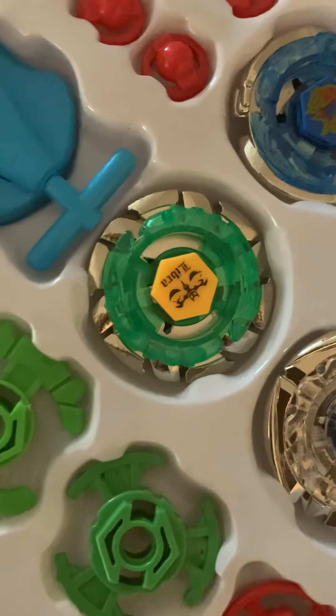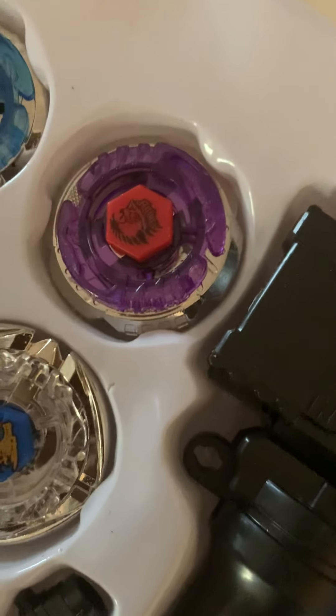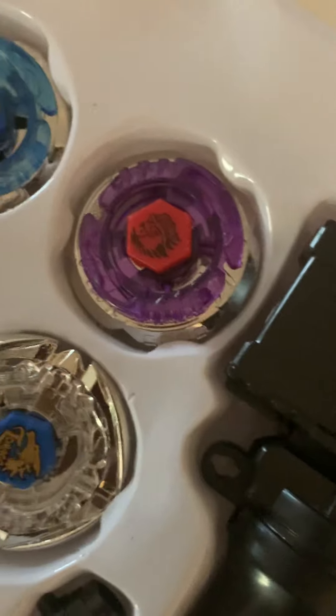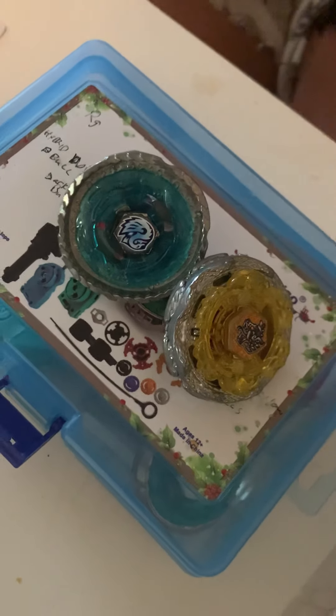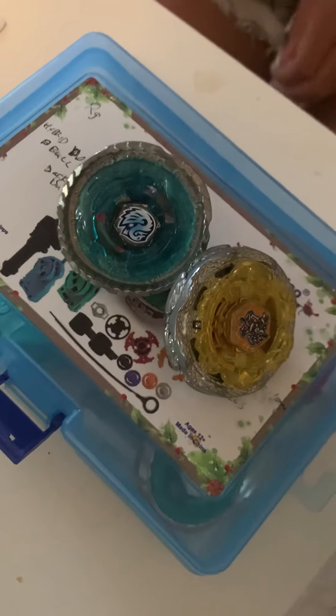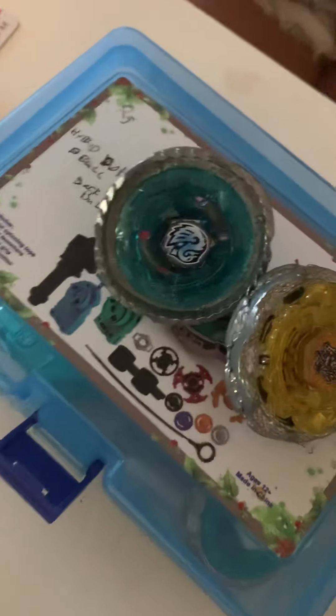Now jumping from here to here, there are some upgrades in here. So we have El Drago Destroyed, this one is Lightning El Drago, this one is Flame Libra, this one is Storm Pegasus, and this right here is called Earth Eagle.